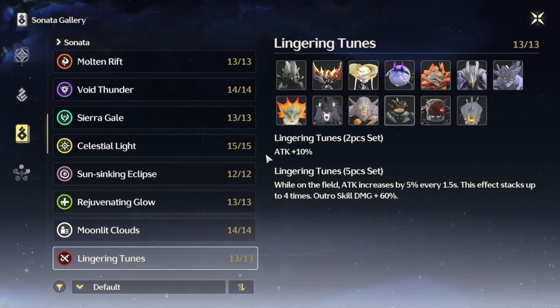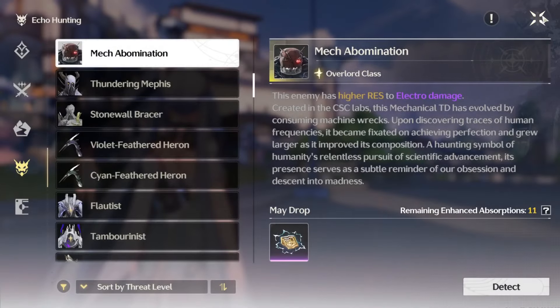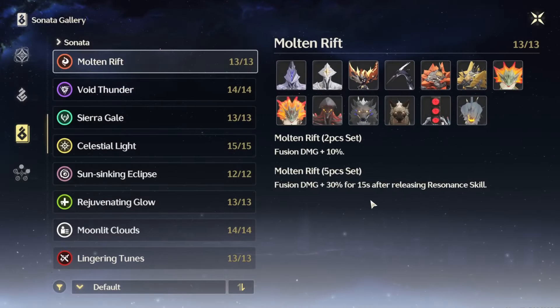Now let's look at the Lingering Tune set. This can basically be used on any DPS character right now except Yangwu, because he has a defense scaling system. You can run this set on Changli, but I would recommend going with the Molten Rift set — that's the best one in my opinion. I do recommend using the five-piece bonus with all three sets mentioned.